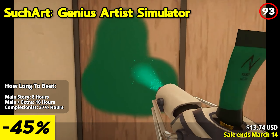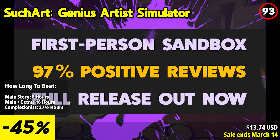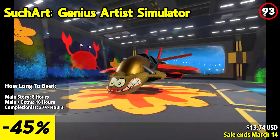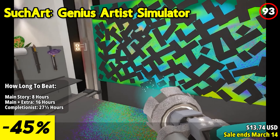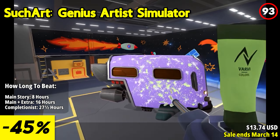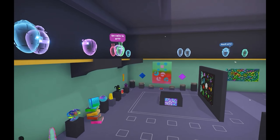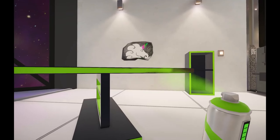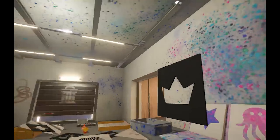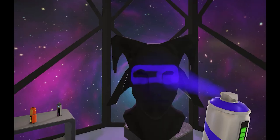Such Art: Genius Artist Simulator offers a unique experience where you can unleash your creativity with realistic paint mixing, physics, and a plethora of painting tools. In the year 2130, you step into the shoes of a genius artist ready to make your mark on the world. Your studio is your sanctuary where you can turn any surface into a canvas and let your imagination run wild. Whether you're adding splashes of color to walls or creating intricate alphabet paintings, the choice is yours, but be prepared for the consequences of your artistic endeavors. Upgrade and design your studio to your heart's content — unlock new rooms, purchase furniture and decorations, and personalize your space to reflect your unique style. Just be mindful of your budget.